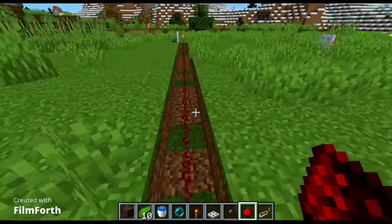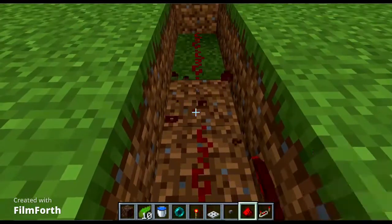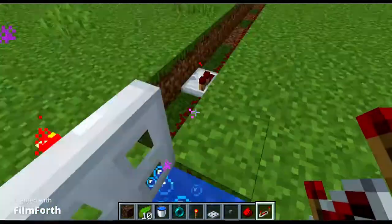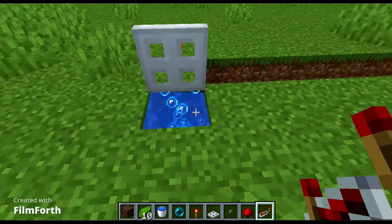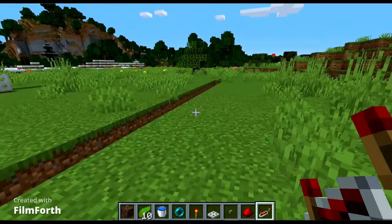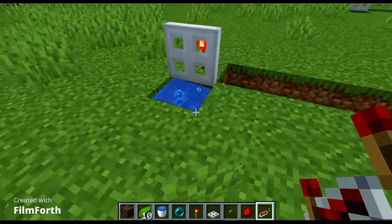For the last section, remove the redstone and put a redstone repeater just like that. Now it should work — yep! So you can use this to teleport easily. If you want to teleport back, you can do the same thing on the other side. That's it — thanks for watching and see you in the next video.